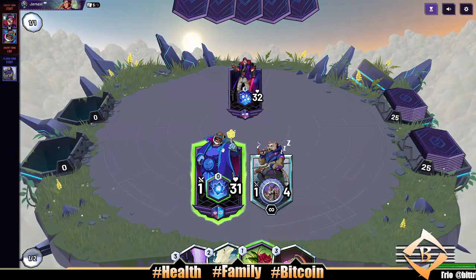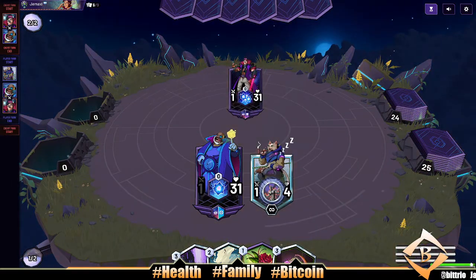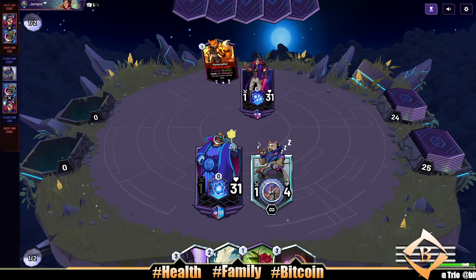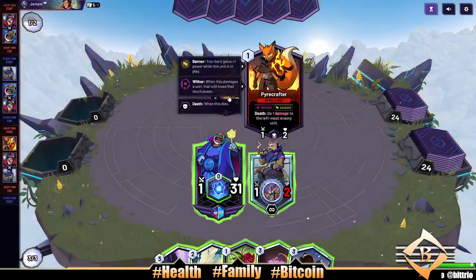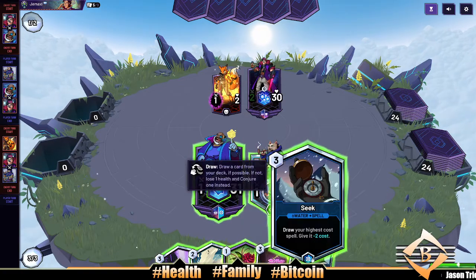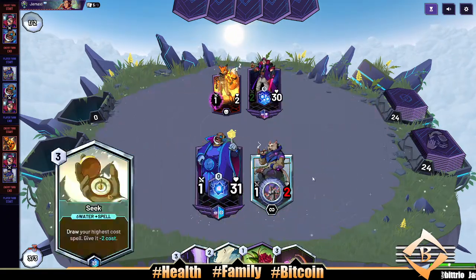Whatever, I'm not playing Rosewater Charm — already screwed it up on turn one. Let's see what our opponent's dropping. Death does one damage to the leftmost enemy unit — not really too worried about that. I could just return them to deck but I think I'm gonna play it a little slow.